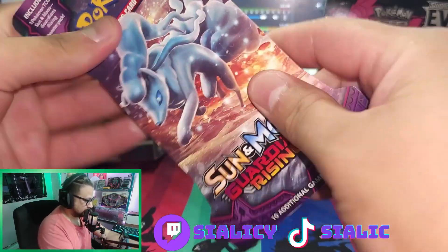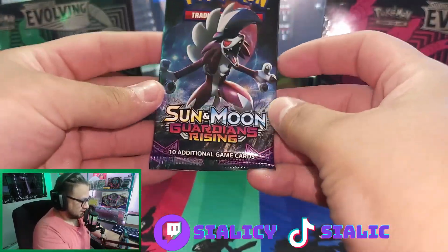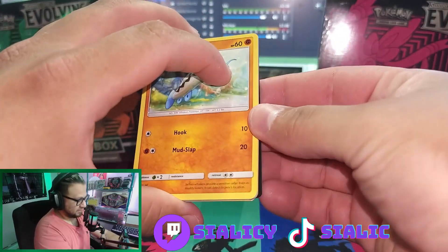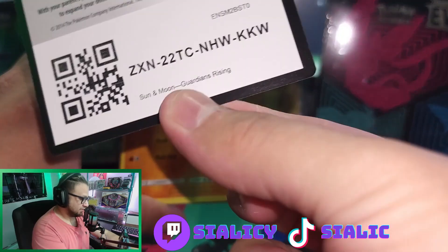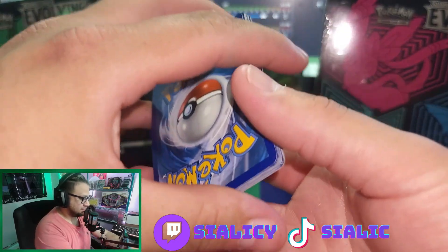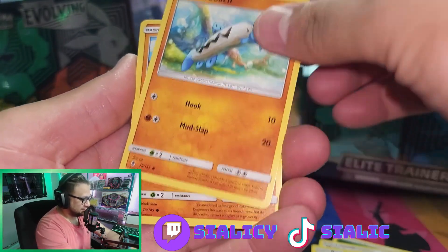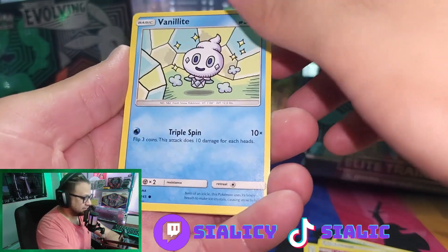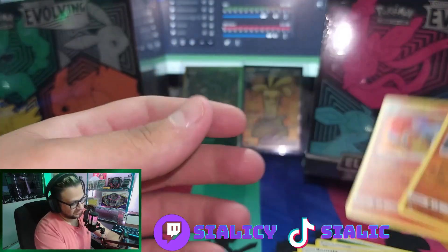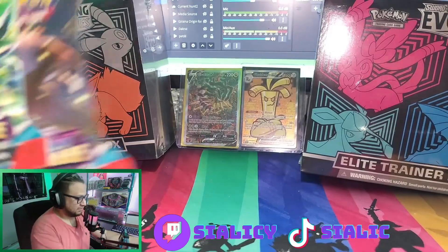Sun and Moon Guardians Rising — this is from the Mystic Rips whatnot auction. Let's see what kind of luck Mystic gets us. Guardians Rising, I haven't opened up this in a while. Here's an old code card if anybody wants that. Sun and Moon is also four from the back. Leaf energy, Multi Switch, Kiawe, Enhanced Hammer, Barboach, Rockruff, Leafeon, Vanillite, Wishiwashi — it's weird seeing the yellow borders again — and Chandelure. At least we got a holo from the Guardians Rising.